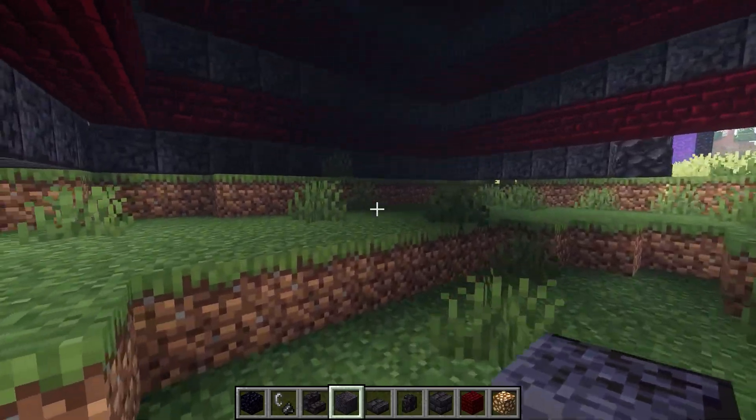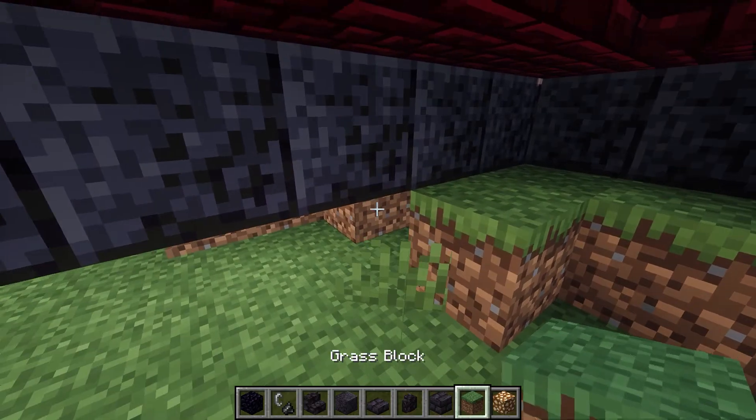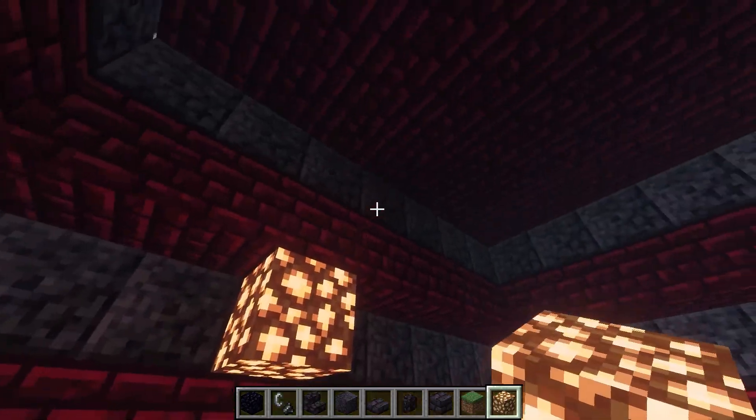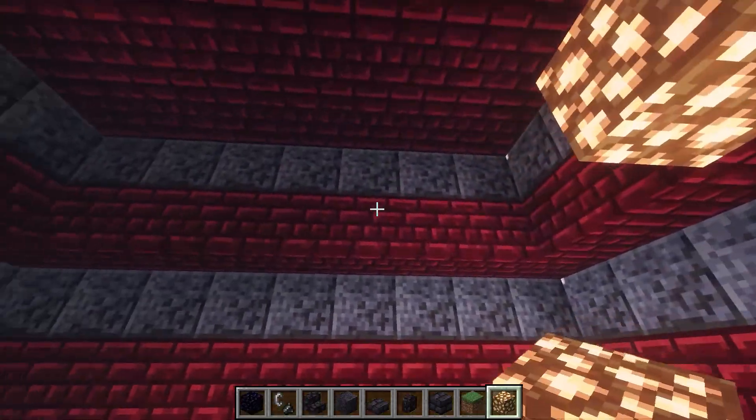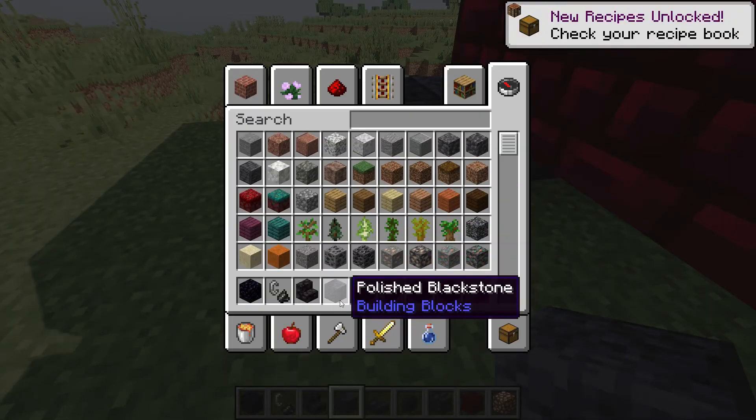You don't have to, but you can fill it up with blocks of your choice like grass. You can fill it up with lighting so mobs don't spawn. Then cover up your entire base with polished black stone.